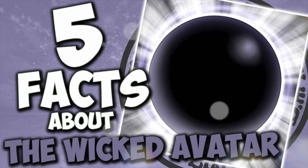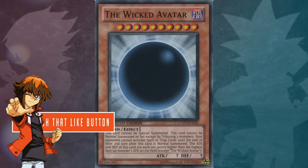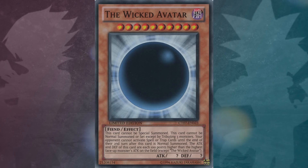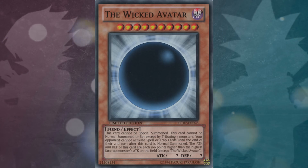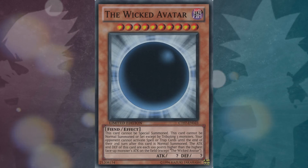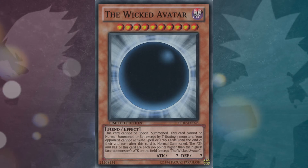The Wicked Avatar will be the last of the Wicked Gods that I'm covering in these set of videos. The Wicked Avatar is a level 10, dark tribute, fiend and effect type monster, and it has question mark for its attack and defense. The card cannot be special summoned, and cannot be normal summoned or set except by tributing 3 monsters. Your opponent cannot activate spell or trap cards until the end of their second turn after this card is normal summoned. The attack and defense of this card are each 100 points higher than the highest face-up monster's attack on the field, except the Wicked Avatar itself. It's kind of like a morphing kind of card, as we saw mainly throughout the manga.